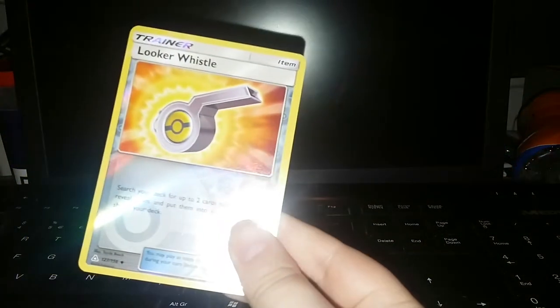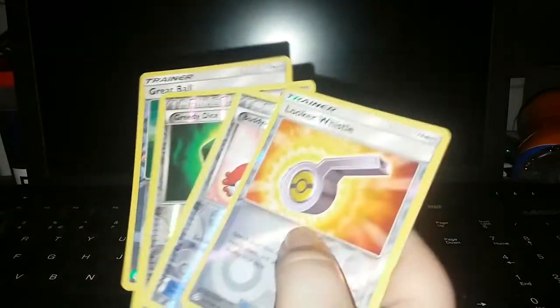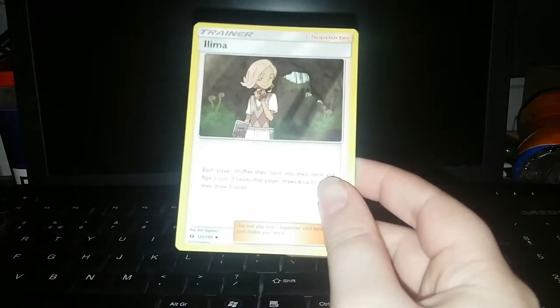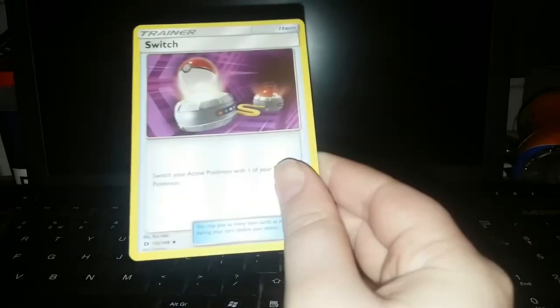A Poke Whistle, that's great. A lot of shiny cards and some that are not. This is Wicked. Shauna — I don't know how you say it but it's Shauna. Sea of Nothingness — okay, that's great. Liema. Switch — that's a really great card, I love this trainer card.